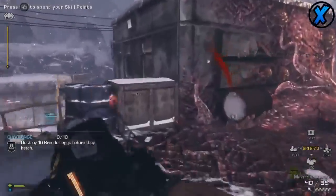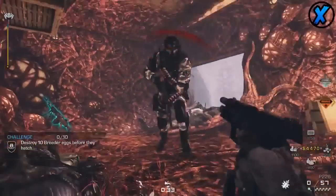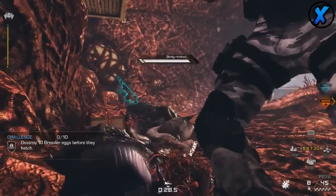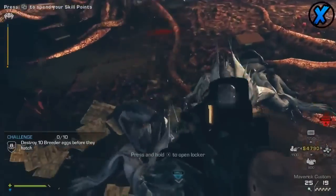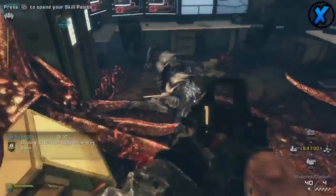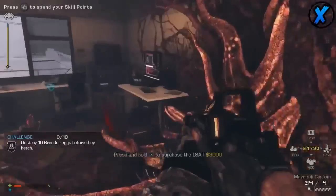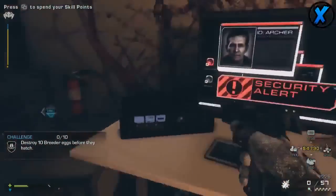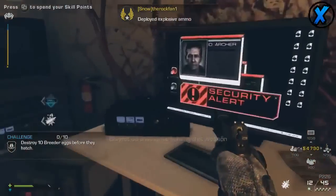We saw cyborg zombies in Call of Duty Online a while ago — maybe something similar could appear in Advanced Warfare. To summarize: Advanced Warfare will have a co-op mode, but no big details yet. We'll probably see more towards release. Leave a comment below — would a cyborg zombie mode appeal to you? Should they follow the zombies blueprint, extinction, or a mix of both with an endless wave mode and a completable story mode?